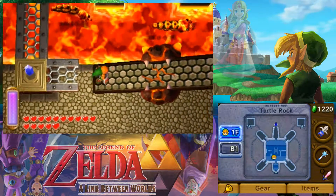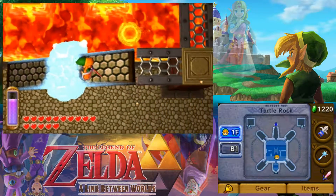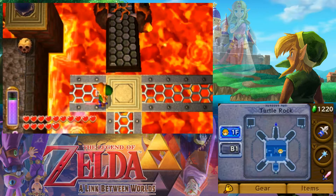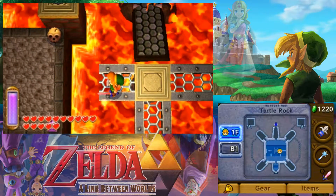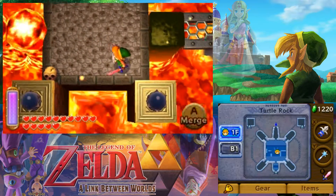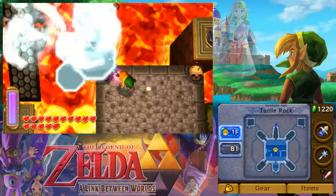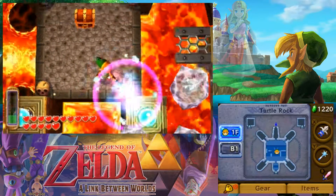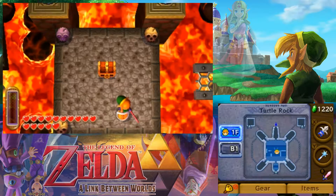Turtle Rock will actually have an optional upgrade that will help those of you that are stingy and didn't want to buy a shield. It's a little bit of a maze, oddly enough, full of platforms covered in fire and ice. You're going to want to make sure you pop every one of these up here to get yourself a treasure chest.